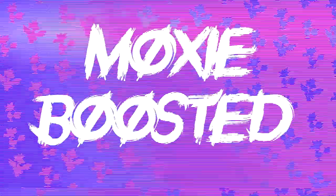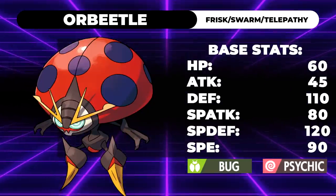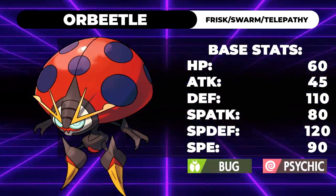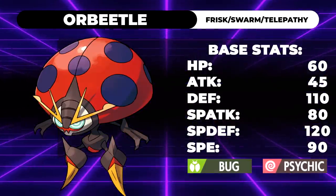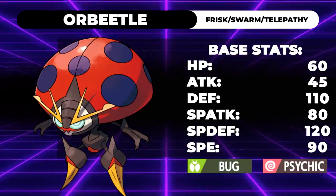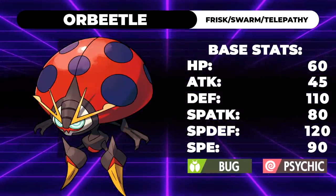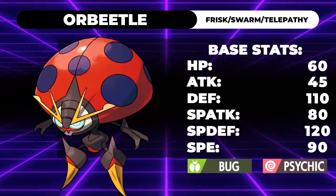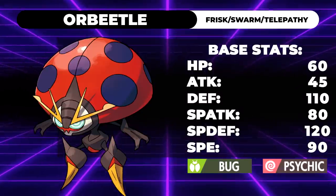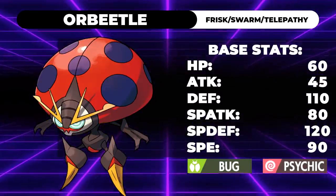So this is going to be in no particular order — it's going to be 5 Pokemon. I want to start off with Orbeetle. Orbeetle is a Bug and Psychic type introduced into the newest generation of Pokemon, and it has some pretty cool stats. It's got 60 HP, 45 Attack, 110 Defense, 80 Special Attack, 120 Special Defense, and 90 Speed. While Bug/Psychic isn't the greatest of defensive typings, the 110 Defense and 120 Special Defense mean it has potential to hold a Psychic Seed or a Grassy Seed and become very annoying with access to Recover.